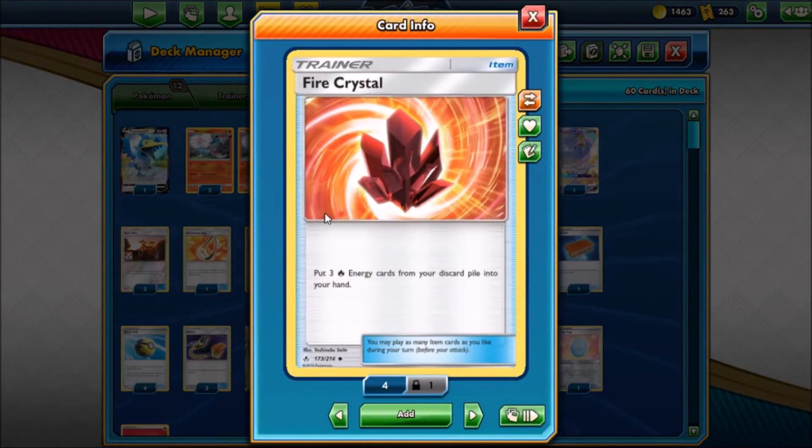Next up we have Fire Crystal — this card is really nice because it lets you put three fire energy from your discard pile into your hand. If you ever have a fully set up Blacephalon, that's 150 damage waiting to happen, or it can be the two energy for Welder plus a manual attachment to either Blacephalon or Cramorant. Really nice.